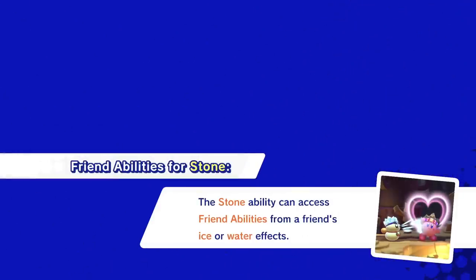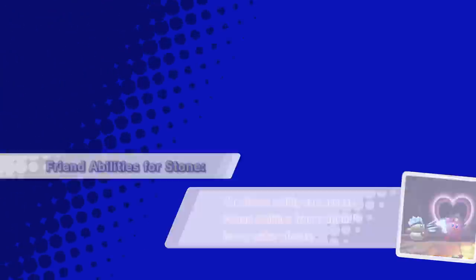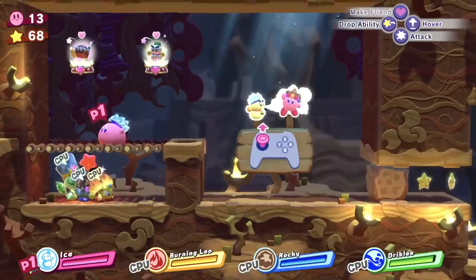Secret room! What have we got? The stone ability can access friend abilities from a friend — ice or water affects the stone ability. So ice and water actually affects the stone ability.